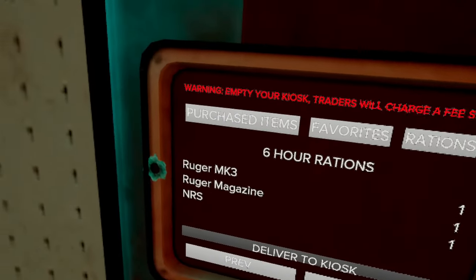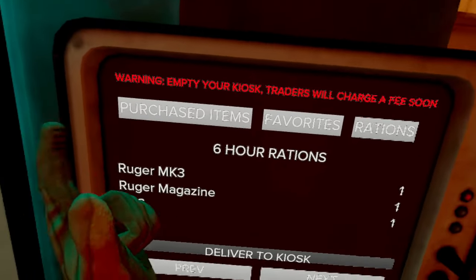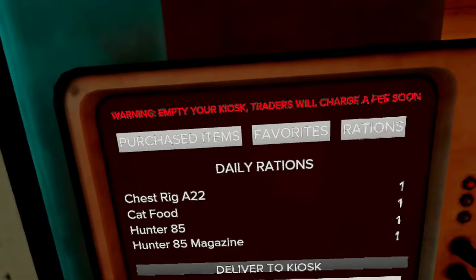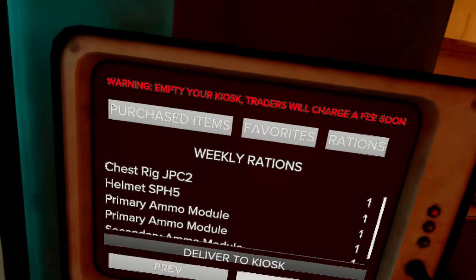Next up is your rations. Every once in a while you get free items from Ghost of Tabor itself — all you have to do to collect these is hit 'deliver to kiosk' and you now have these items for free. There are six hour rations, and if you hit next you go over to your daily rations with a 24-hour reset, and there should be weekly rations after that.